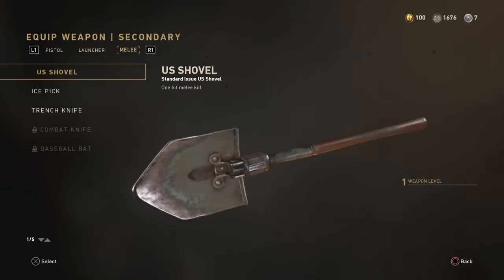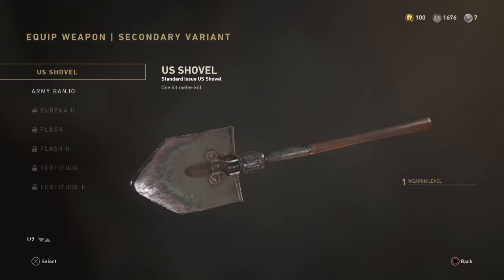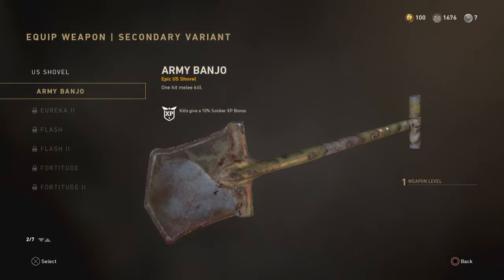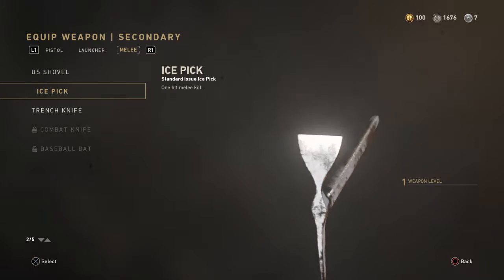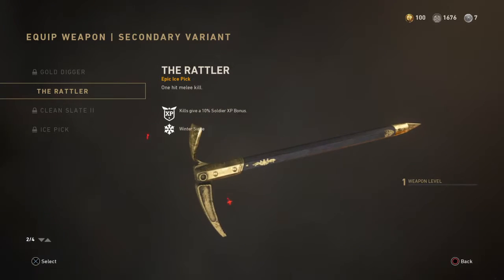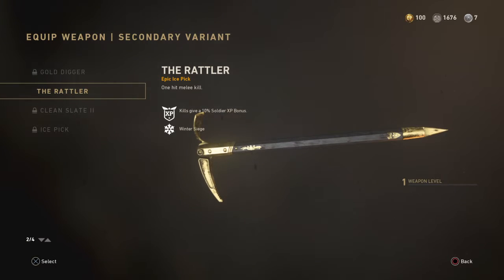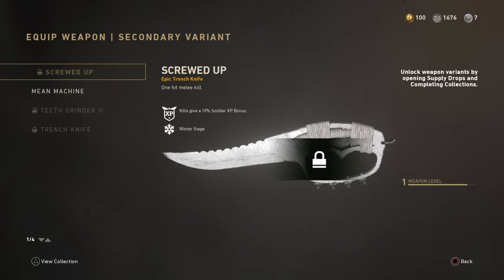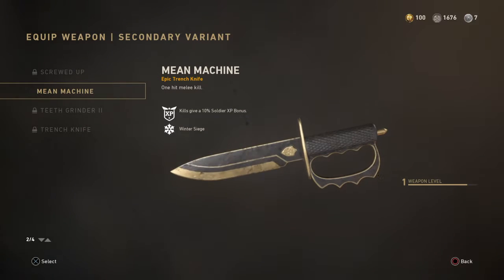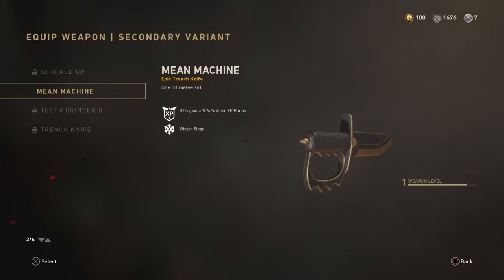Then we go on to the melees: the US shovel — I just have the original — and the army banjo, which I think looks really funny. Then you get to the ice pick, which I've never used. I have the regular version. Then the trench knife, I only have one version of it and that's the golden version — Mean Machine.